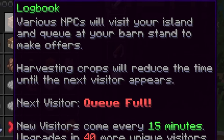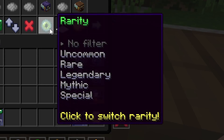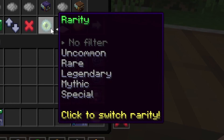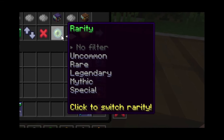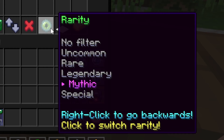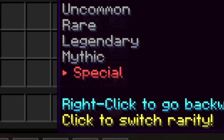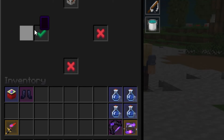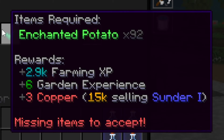Visitors will appear with one of five rarities, with the rarity being tied to the visitor themself — meaning a legendary Jerry will always be legendary. The rarities are uncommon, rare, legendary, mythic, and special. Higher rarity visitors will have better offers, with a more expensive request. All visitors offer farming XP, garden XP, copper, and if a cookie buff is active, bits. Keep in mind that all of those rewards will also scale with your garden level and the visitor's rarity.